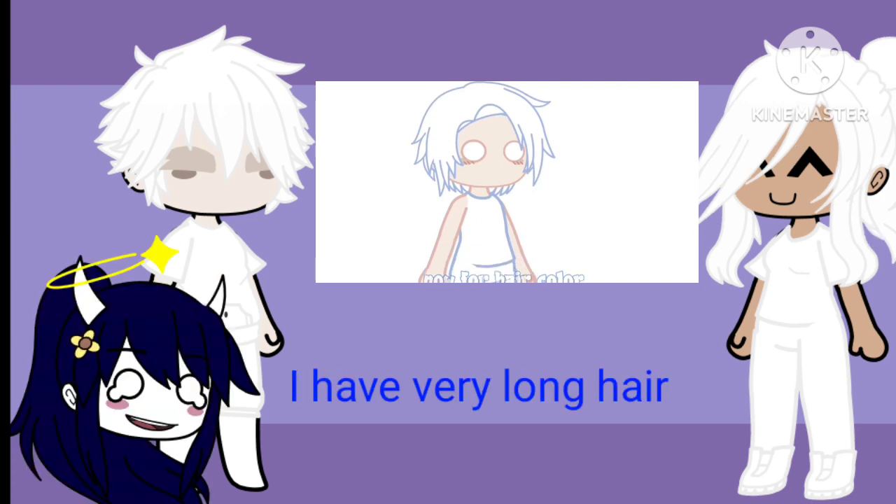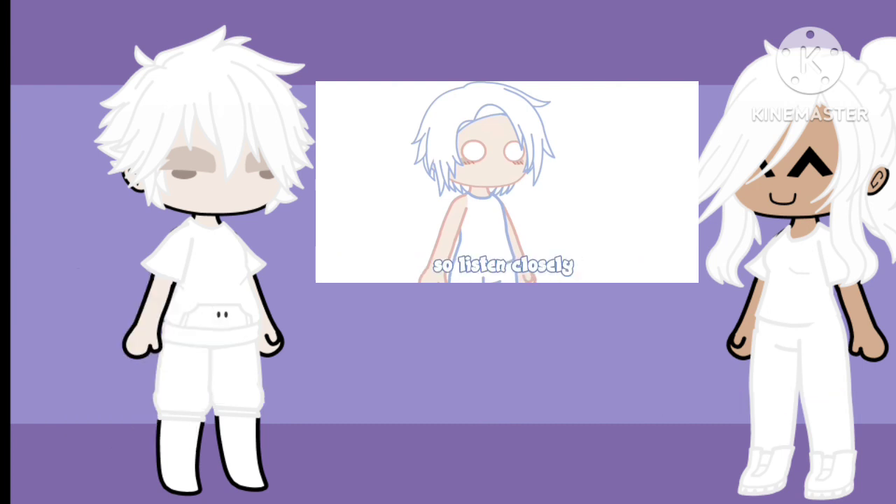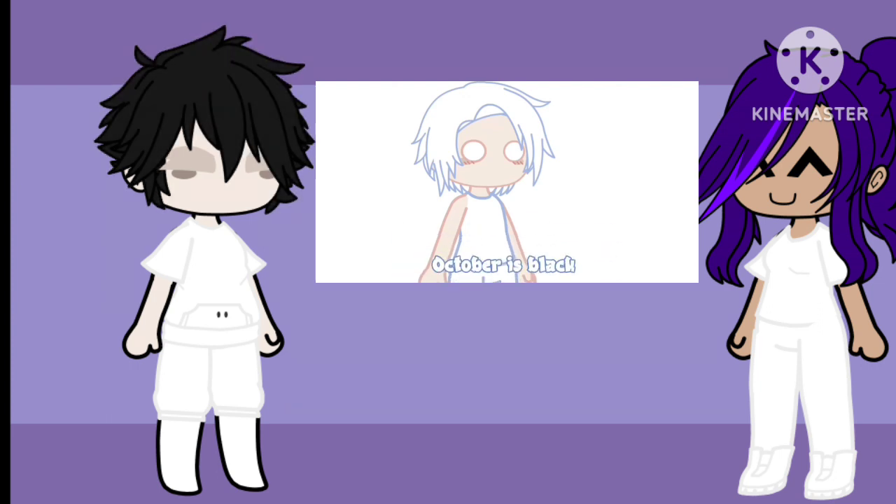Now for hair color — this is gonna be decided by your birthday month, so listen closely. January is indigo, February is baby pink, March is red, April is light yellow, May is purple, June is light green, July is baby blue, August is brown, September is light orange, October is black, November is gray, December is white. I'm born in December, so white hair for mine.